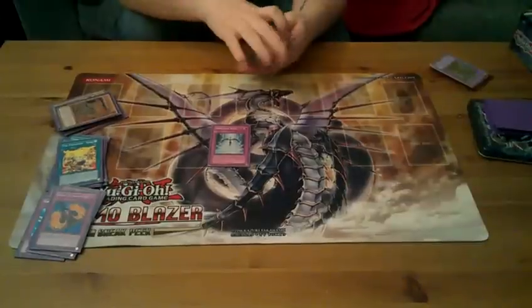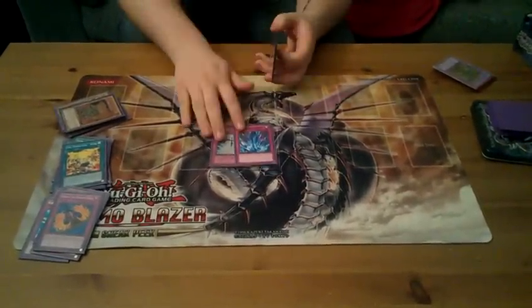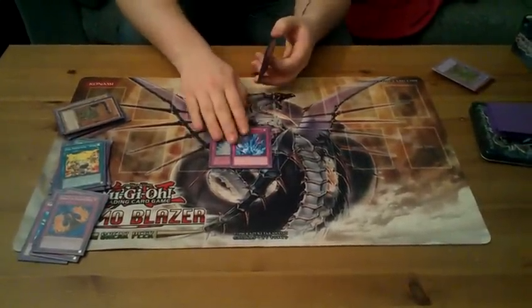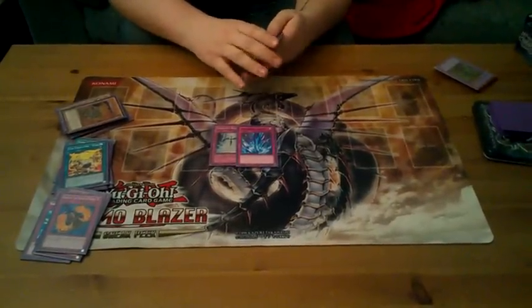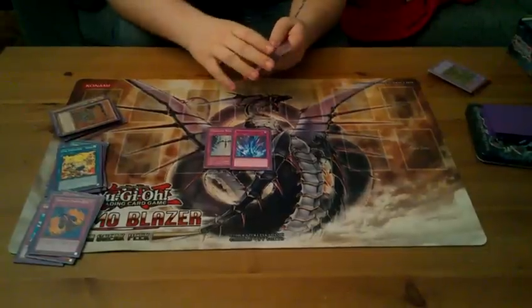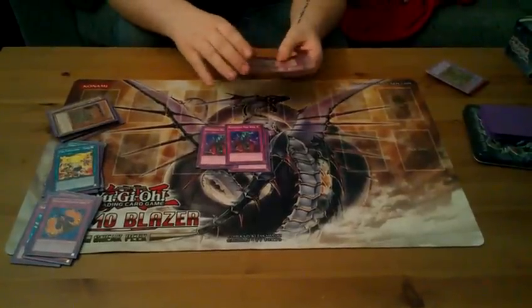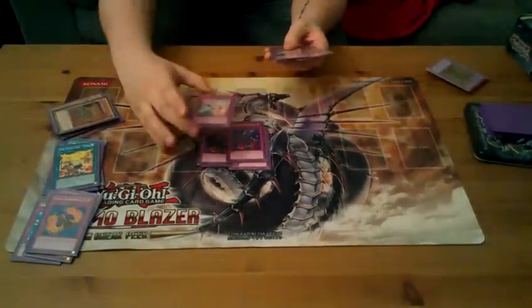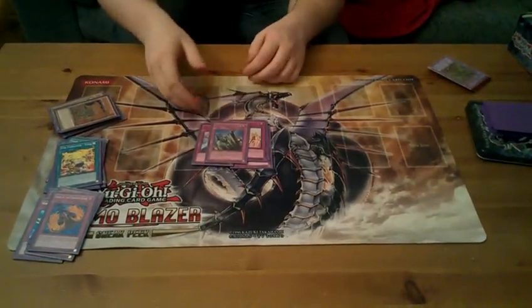Now for the one-ofs: one Starlight Road, one Torrential Tribute. A lot of Glad players don't like running Torrential — I personally don't either, but I like to run just the one for that situation, because I can always side it out. Two Bottomless for more removal, two Solemn Warning, and Solemn Judgment, obviously.